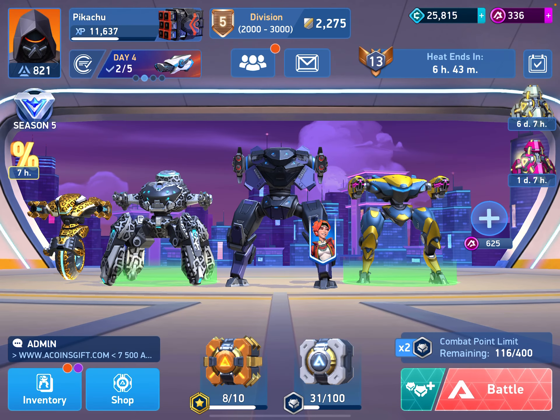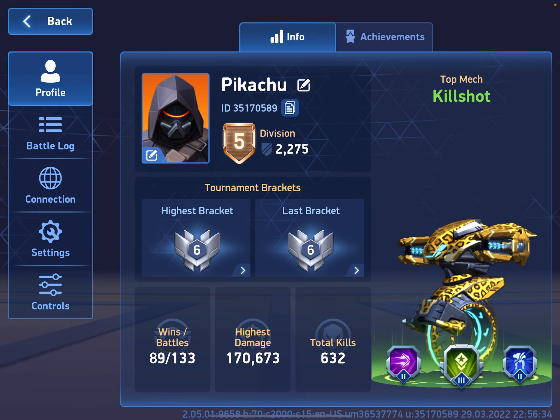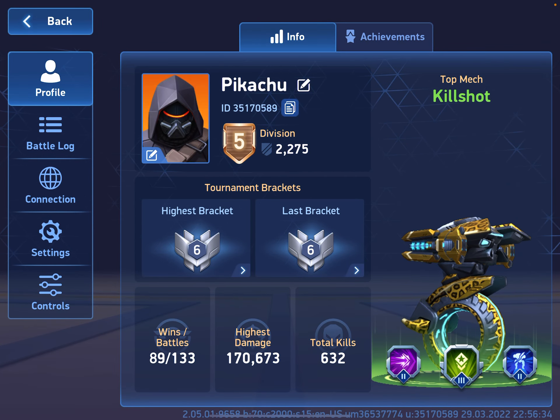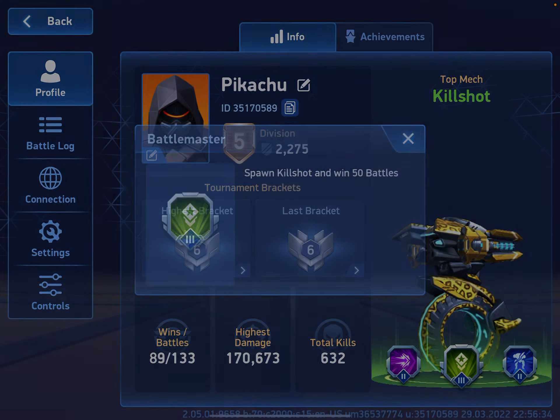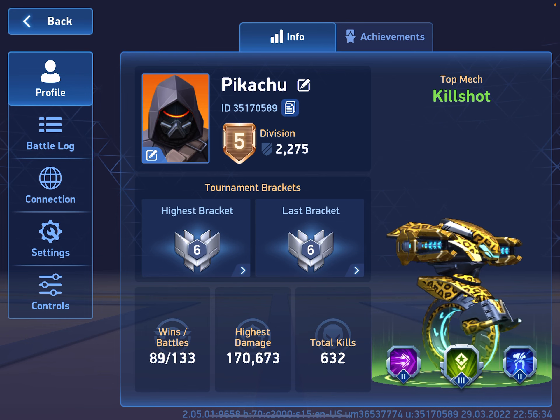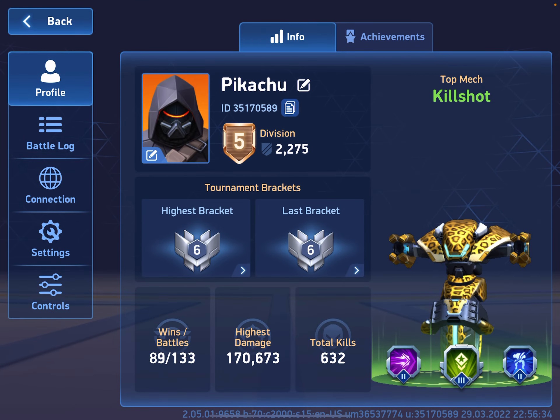You can also see your top mech if you look right next to where it says your name — like the Progress Path — you have your profile, and it shows you your top mech, your achievements, everything like that. My top mech right now is Kill Shot.